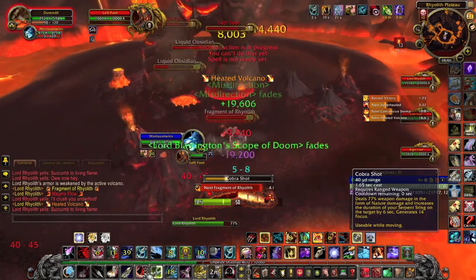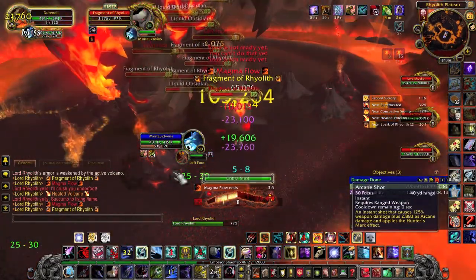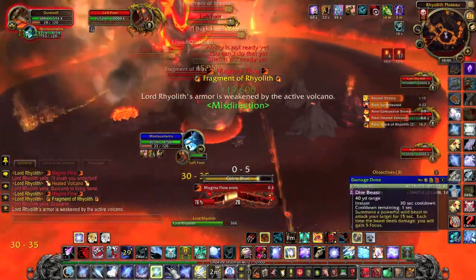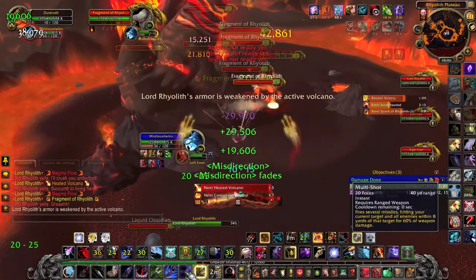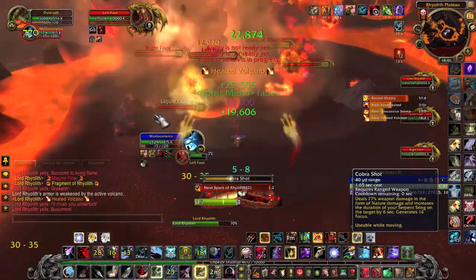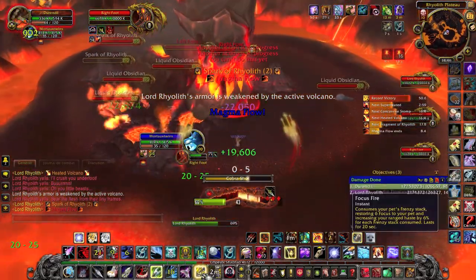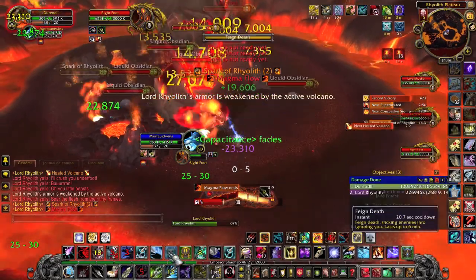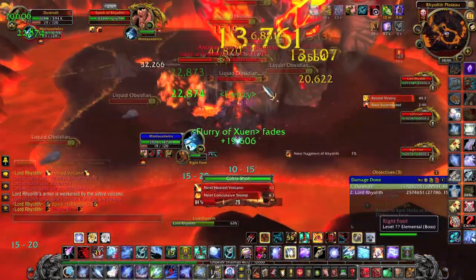While you're steering Lord Biolith so that he stomps on the Volcanoes — while making sure he never reaches the lava pool — you will also have to kill some adds. The liquid obsidians are absolutely not dangerous. However, the sparks of Biolith will melee your pet, but they can also be safely ignored.